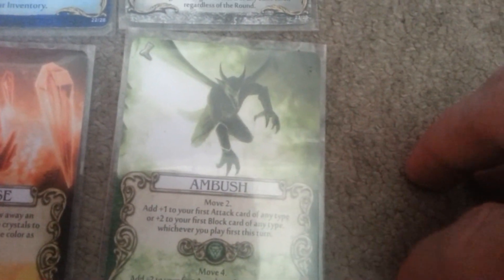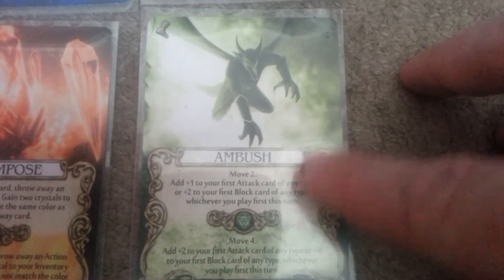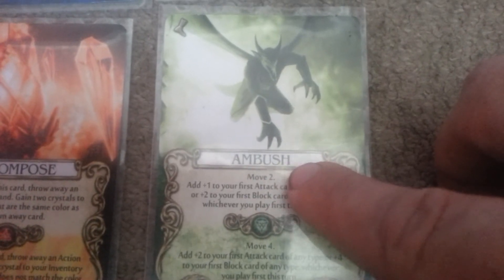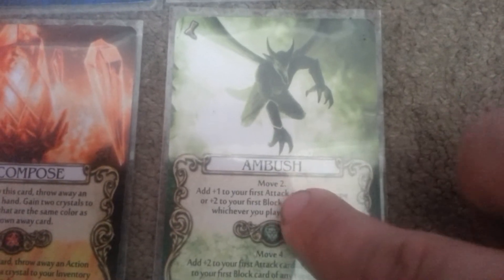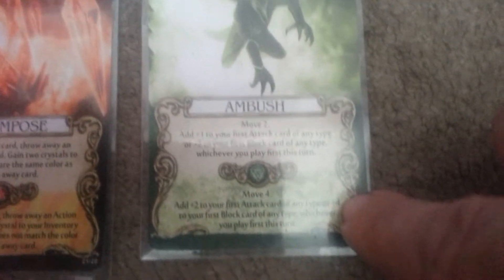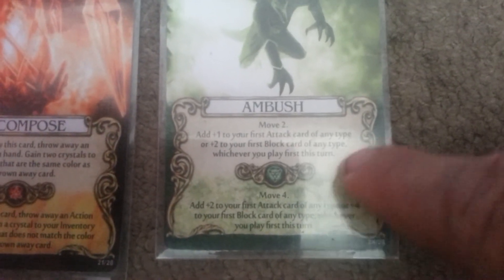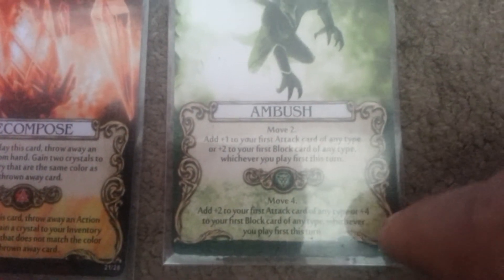Finally, we have Ambush. It's a movement card — move 2 or move 4. With move 2, the first block or attack card you play gets a bonus: add 2 to your first block card, or add 1 to your first attack card. With move 4, you can add 2 to your first attack card or plus 4 to your first block card. That applies to whichever card you play first — if you play any block card, you can't get the attack bonus, but you can add 4 to the block.